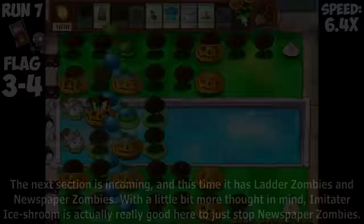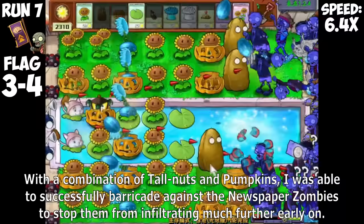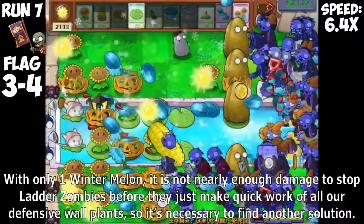The next section has Ladder Zombies and Newspaper Zombies. Imitator Ice Room is actually really good here to stop Newspaper Zombies. With a combination of Tallnuts and Pumpkins, I was able to successfully barricade against Newspaper Zombies to stop them from infiltrating early on. However, Ladder Zombies are in these two flags, and their appearance quickly makes our Tallnuts and Pumpkins completely useless. With only one Wintermelon, it is not nearly enough damage to stop Ladder Zombies before they make quick work of all our defensive wall plants, so it's necessary to find another solution.